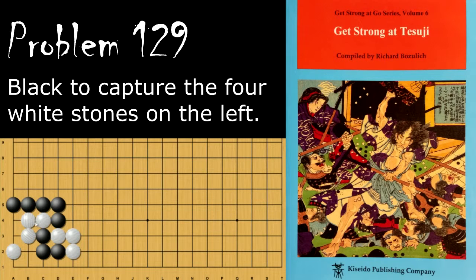Problem number 129. Black is looking to capture the four white stones in the corner here. Black's move is the 2-2 point, and this means that he will win the capturing race. If white tries to hane around here, black just ataris this.